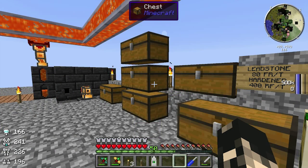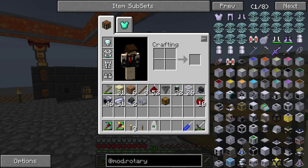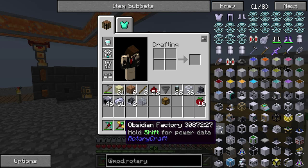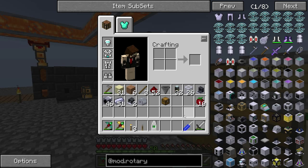Hey guys, I'm Ozia and welcome to another episode. Today we'll be looking at the obsidian factory, which is this block here. It needs 32 kilowatts — essentially 32,000 watts — and a minimum speed of 2,000 rad/s.